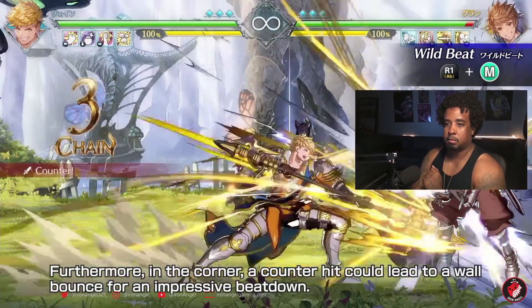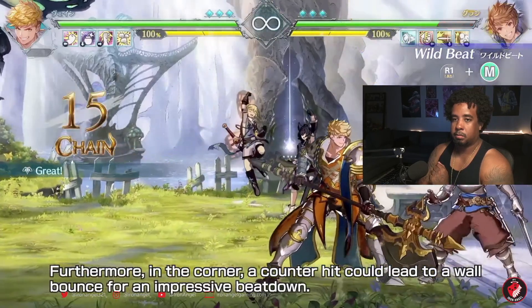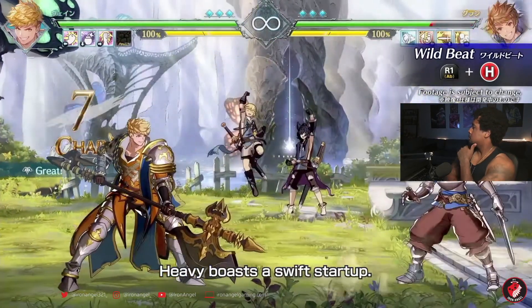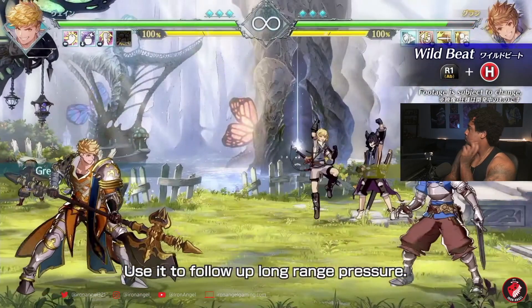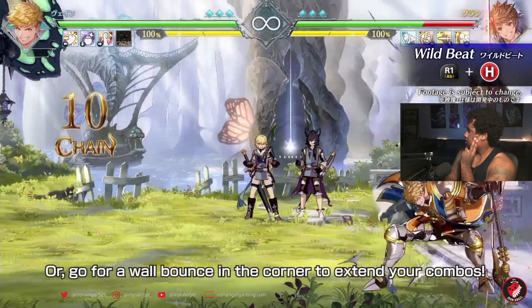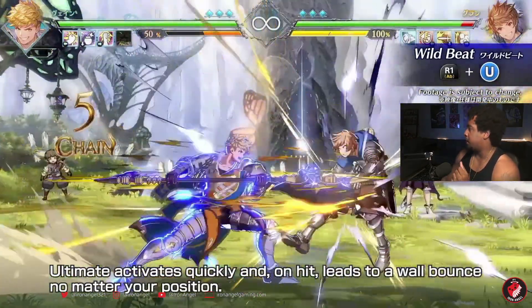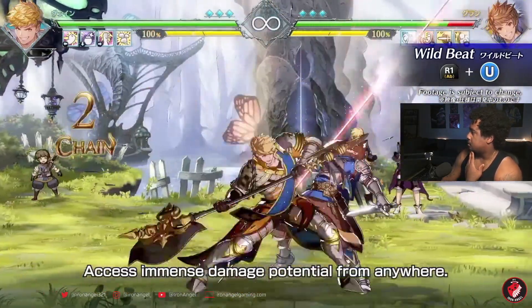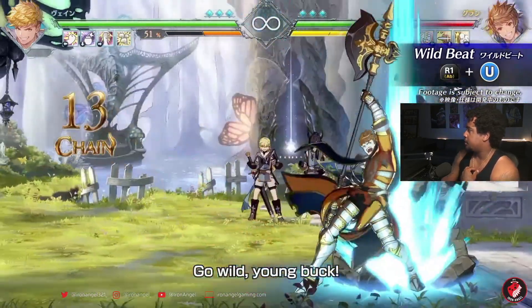Furthermore, in the corner a counter hit could lead to a wall bounce for an impressive beatdown. Heavy boasts a swift startup — use it to follow up long range pressure, or go for a wall bounce in the corner to extend your combos. I want to do better with the wall bouncing. On hit leads to a wall bounce — I'm good at it but I can be a lot better. Access immense damage potential from anywhere; there's always room for improvement.